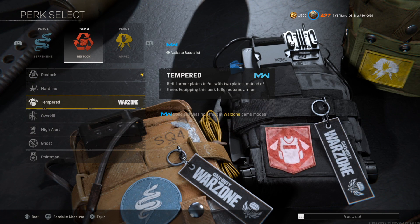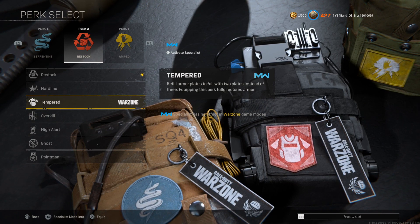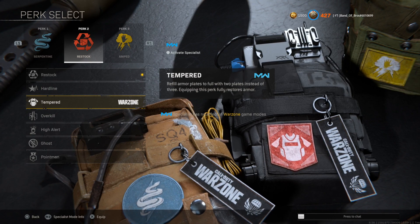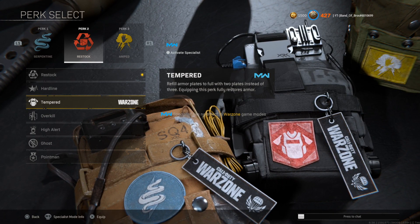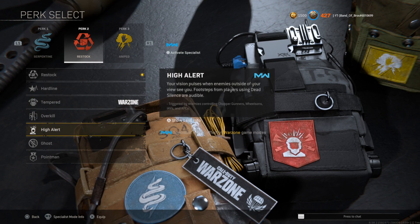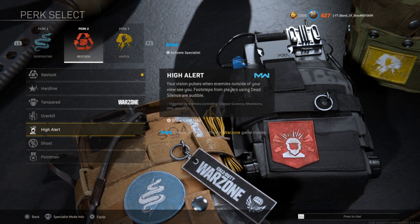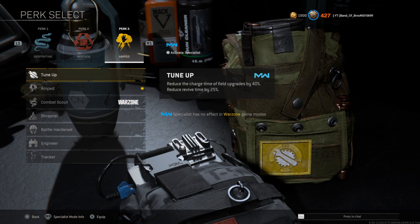Tempered and High Alert are both really good depending on your playstyle. Quick Fix and Tempered together is great for aggressive play since plating once immediately starts health regeneration and you get half your plating done, which is really strong. High Alert is especially good if you're playing as a team on Caldera.